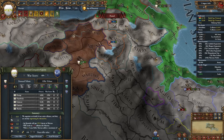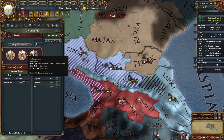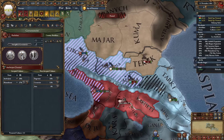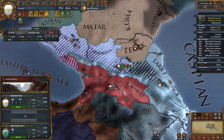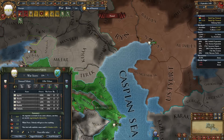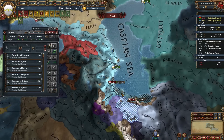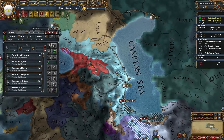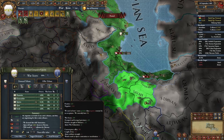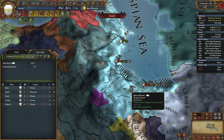Akayunlu is down. Let's take the government interaction again - some manpower, core creation cost. And we can stomp Nogai. We got their capital very quickly and we can white peace them, which means our war with Ajam is basically completed as well - full annexation already. Mega expansion over here.